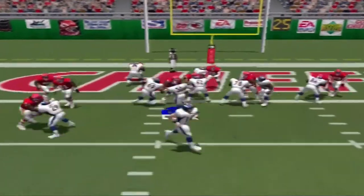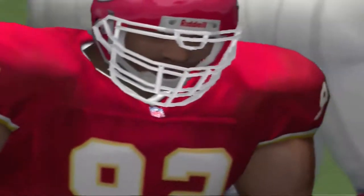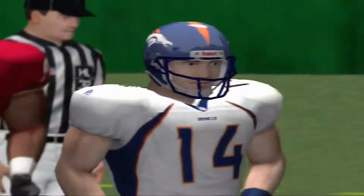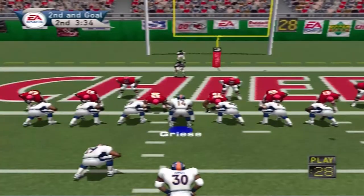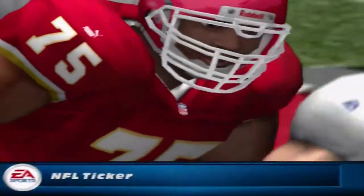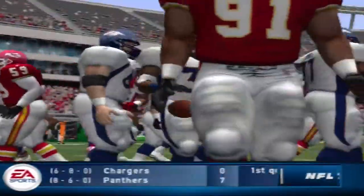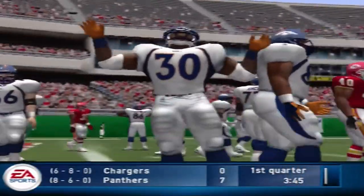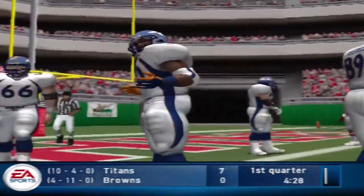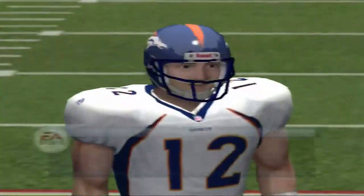Greasy gets set, Davis gets the carry — he got stopped in his tracks. That's what happens when you talk about a disciplined defense. Greasy hands it off, McLaughlin makes the stop at the 1 — half yard away. He hands it off — touchdown, Broncos! The extra point attempt is good.